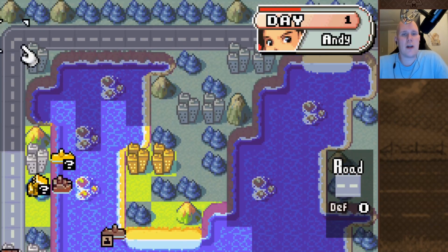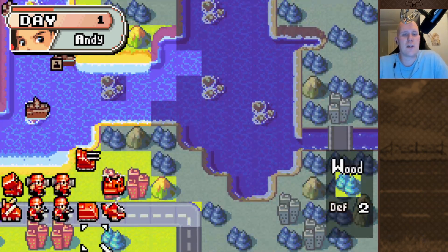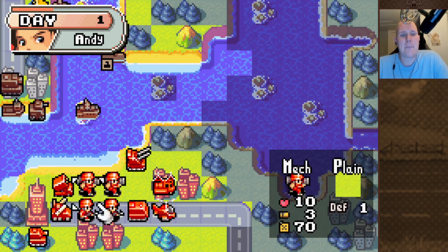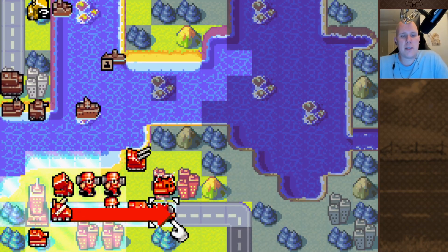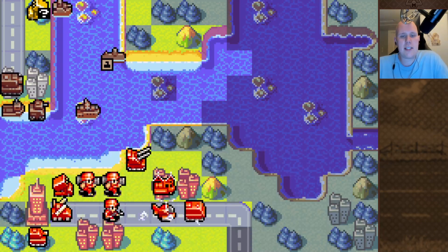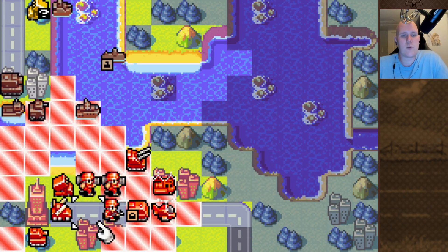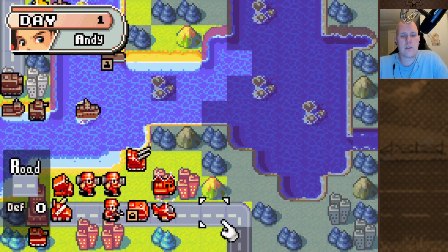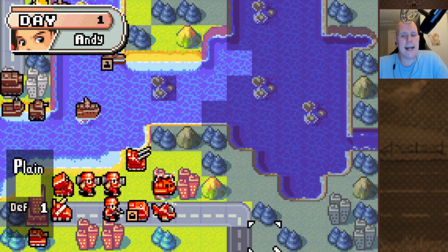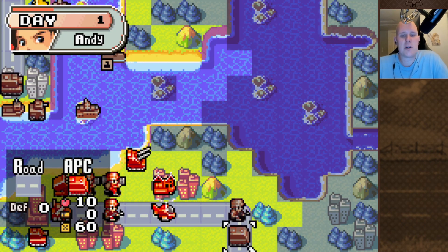We're going to be loading our medium tank and our recon into the lander. This medium tank is going to drive all the way around and kill Sonya's medium tank near our HQ towards the end. We're going to be dragging out some battlecopters, and we're going to be putting our missile here. We want the APC to be here. The missile has 5 range, so as long as we put the APC here and the infantry here, we should be fine.